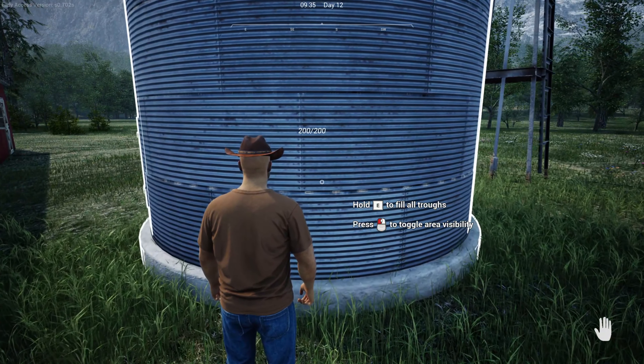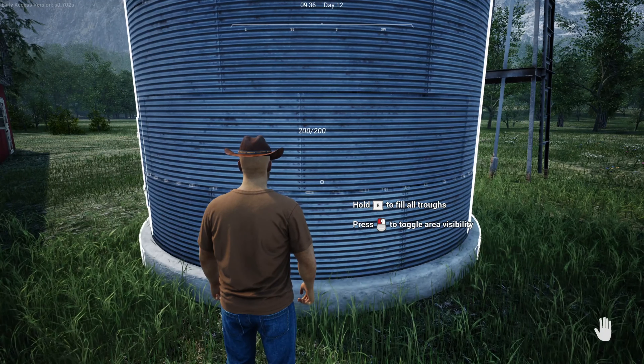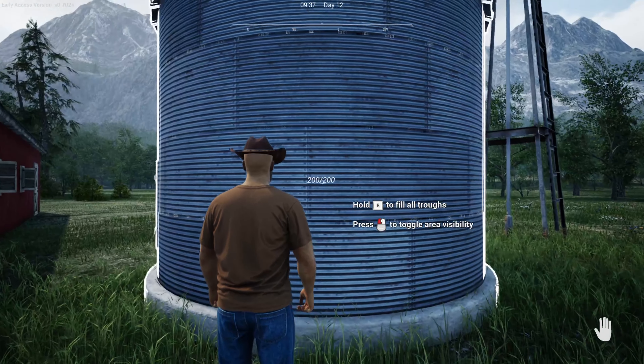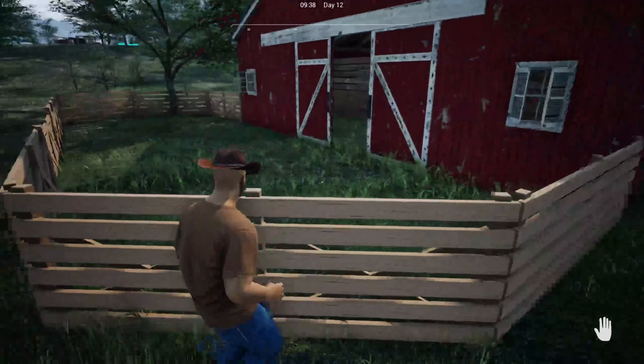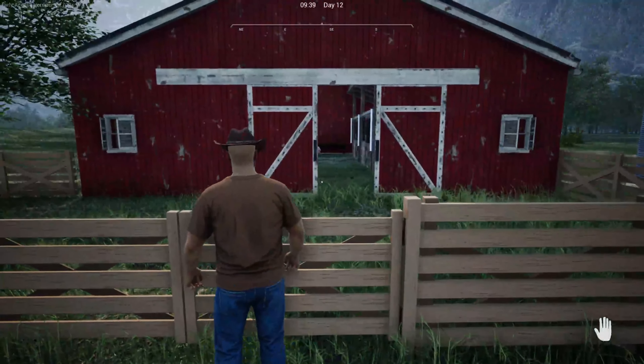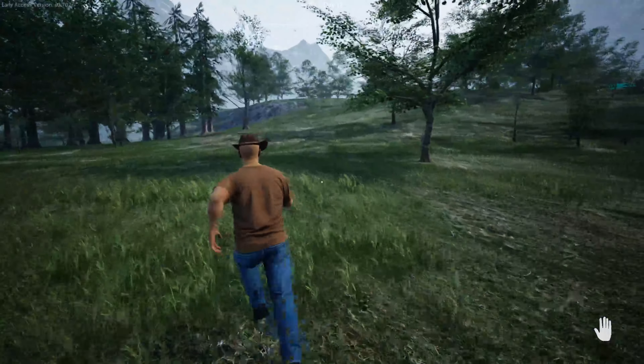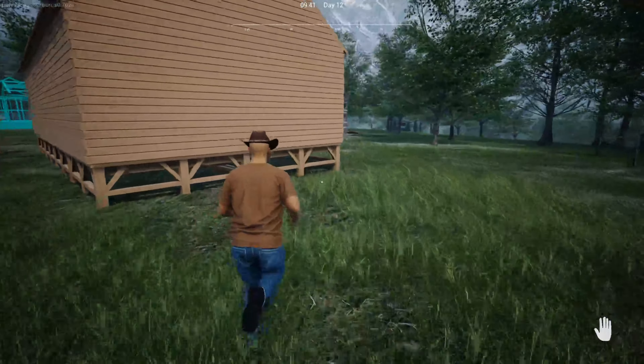It says fill all troughs or feeding things. It's still 200 out of 200 because I believe that until that is not empty, it will not fill it up. And what else — this is where we want to build our house.